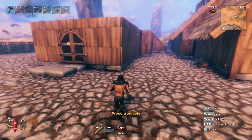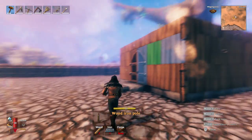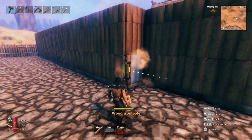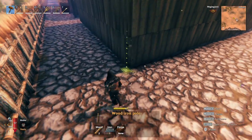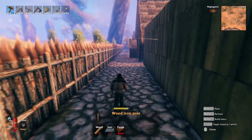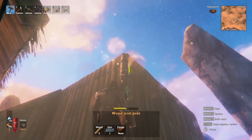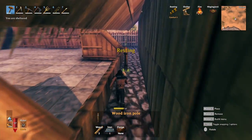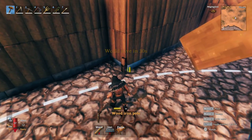Our next step in the build is to build these wood iron poles into the corners of the entire house. Just because this is a much bigger build, it does need extra supports, or we can't put the roof on it at all. We do have a little bit of overlap here, but that is okay. We don't really need it in here — you can put it here if you want, but if you want to save on the iron, you don't have to.